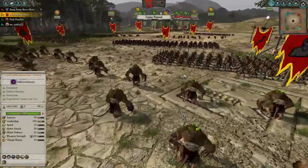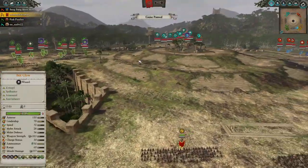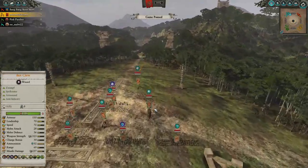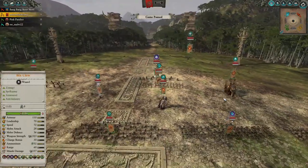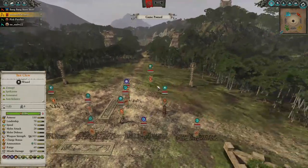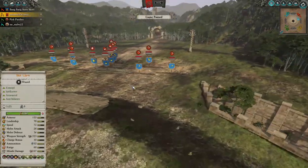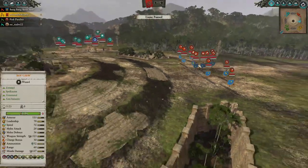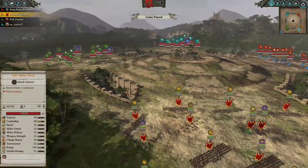Over there on the left is going to be the Greenskins. On the far corner is going to be the Norsca — Norsca over here with their Wulfric on his Mammoth, not a Giant interestingly enough, and a Manticore, and the Dwarves in the far right corner. So an interesting match of defensive-offensive, defensive-offensive. Now let's get into the replay.